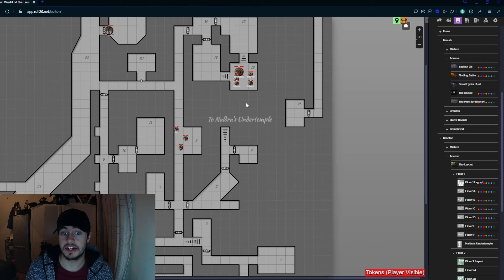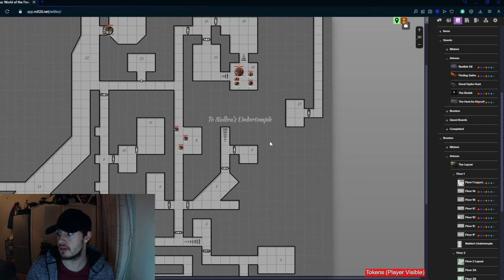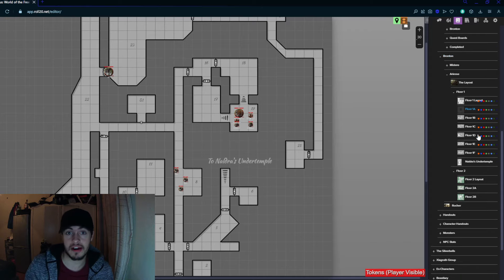Something that helps with a mega dungeon is roaming monsters. If they're sleeping, sometimes they might be interrupted. Maybe this troll is going out for a snack. You don't have to write all this stuff down — it's just if you've got a monster in a room, that's good enough. You can move the monster out of the room to attack the party if you think it would make sense.